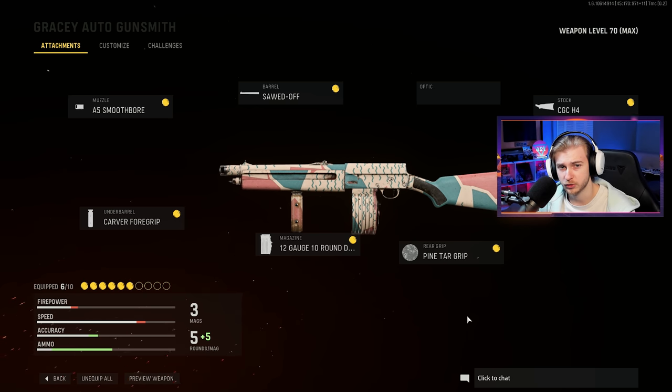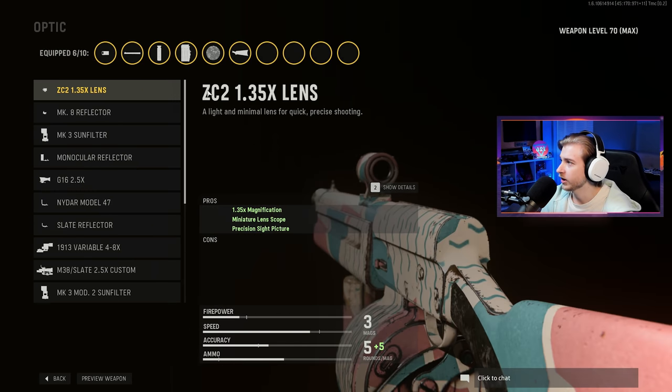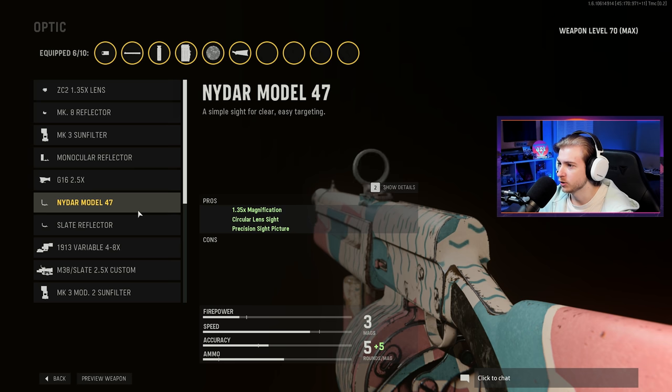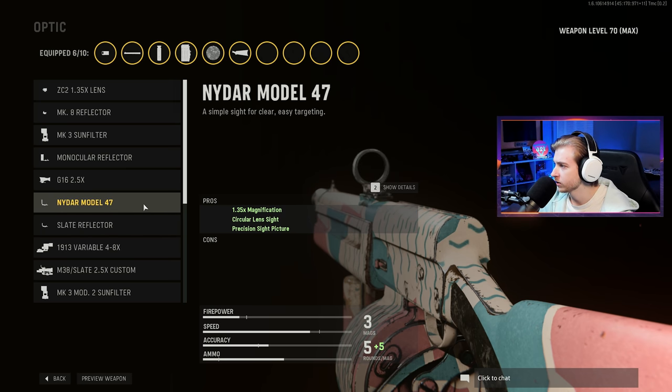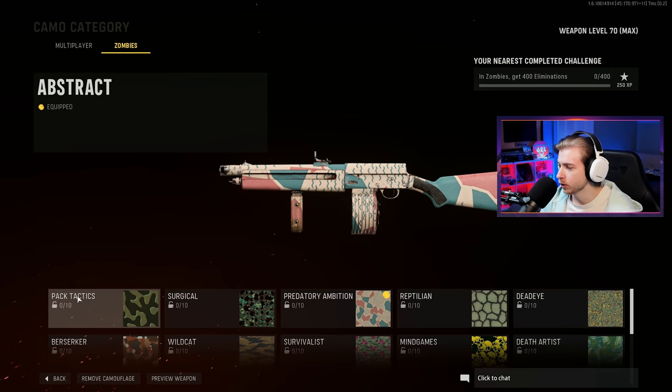We have the sawed-off barrel on here, the A5 smooth bore muzzle which is the wider pellet spread one, the Carver 4 grip which helps with recoil control and hip fire accuracy, 12 gauge 10 round drum for maximum ammo, pine tar grip for hip fire and recoil control, and the CGC H4 stock which helps with accuracy, recoil control, and aim stability. I think we also need to put a sight on here because we need 800 crits — I'll throw on the slate reflector.